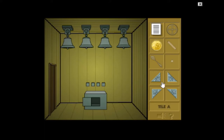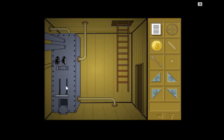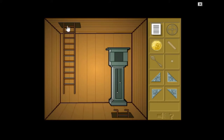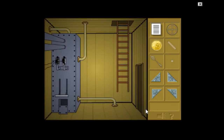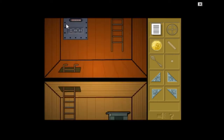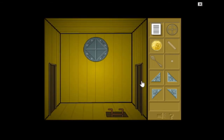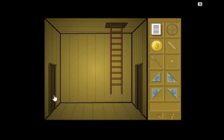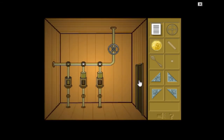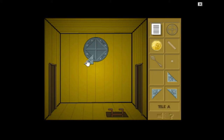Now I've got all 4 tiles and I have done everything I can do in this game. There's nothing more. Let's just count the rooms to see if the number is correct: 1, 2, 3, 4, 5, 6, 7, 8, 9. Yep, that's it. Tile A, Tile B, Tile C, and Tile D.